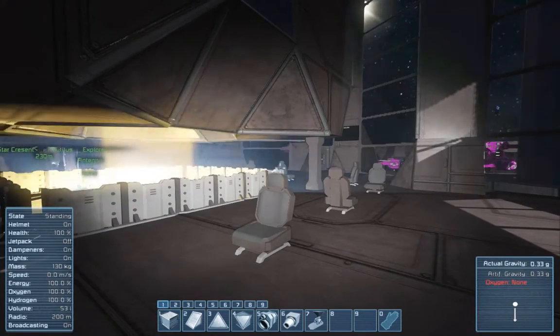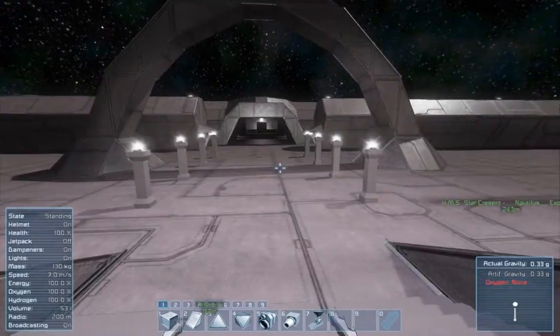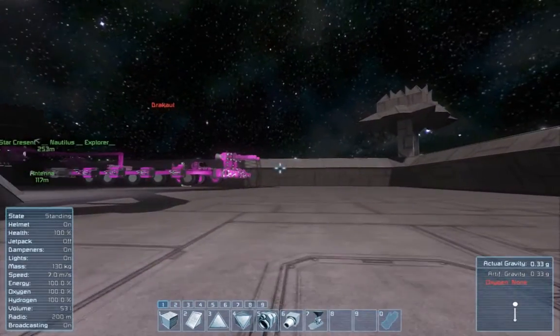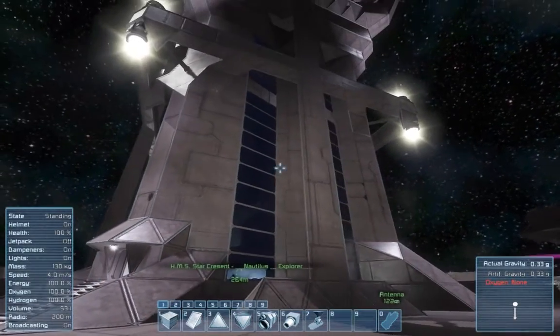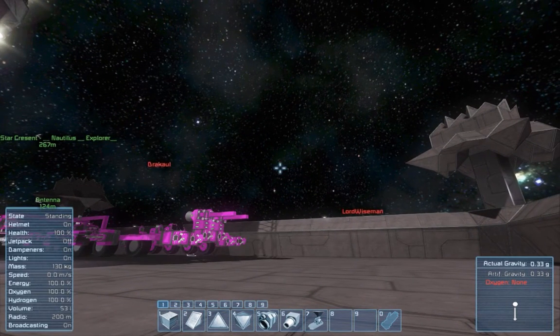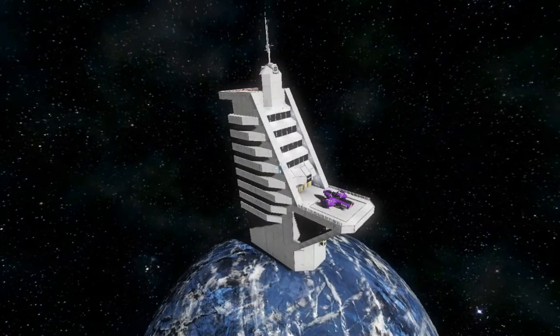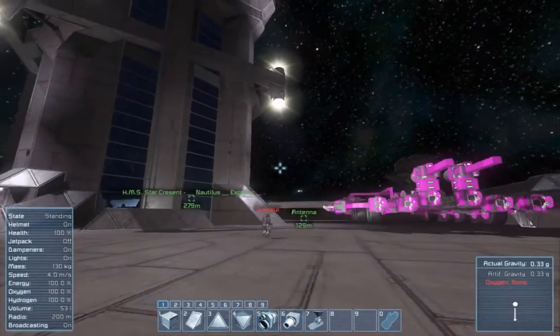My original design was just terrible, so I scrapped it one night and rebuilt the whole thing in one evening. It's this big building on a like 500-meter wide spherical asteroid and it just dwarfs the asteroid. So yeah, that's actually not a bad idea to do something like that.